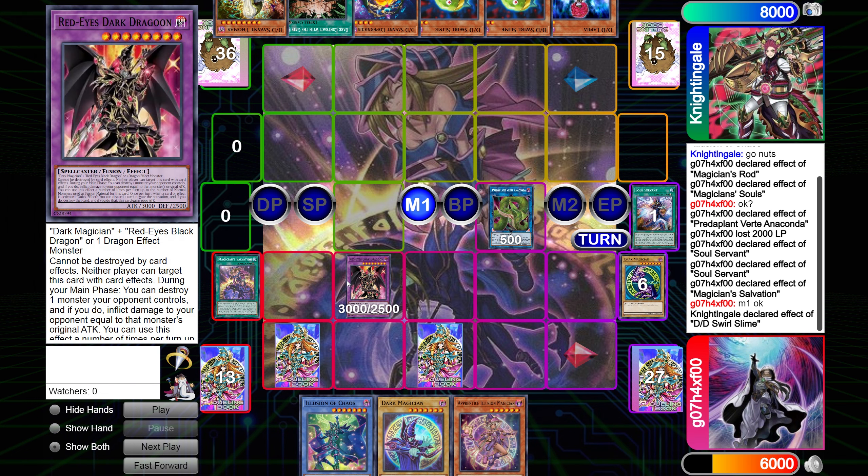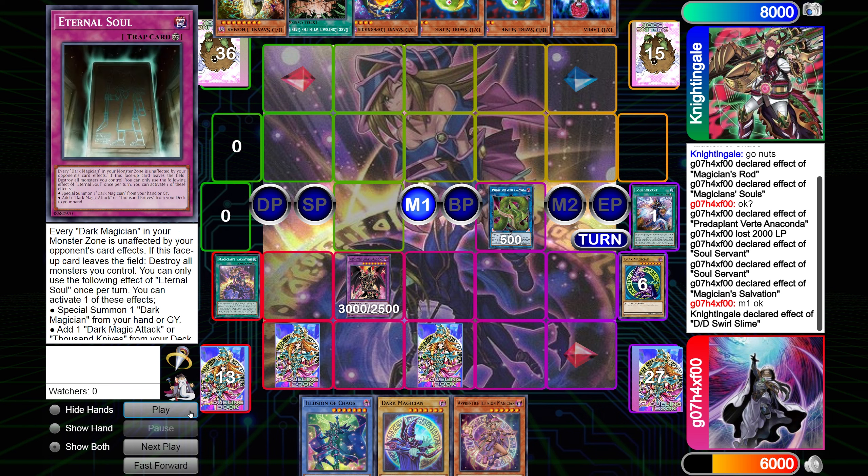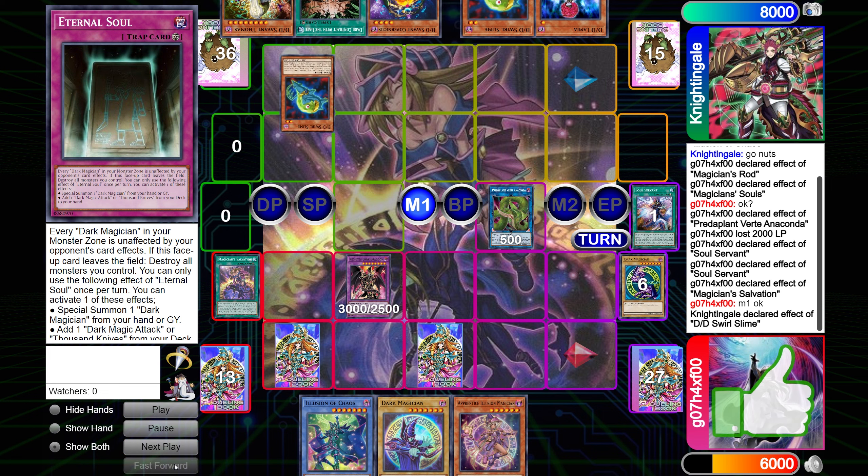Dragoon is obviously the strongest interruption. Apprentice can protect Dragoon from battle. Forbidden Chalice is an okay card — it negates an effect — but I would rather this card be a Torrential Tribute or a Gozen Match. You'll see it's going to have a relatively low impact in this game. If I had Torrential, this game would be over this turn. But it's not going to be. Let's see what happens next.